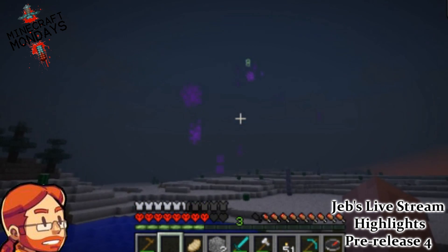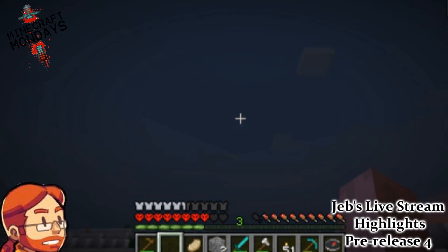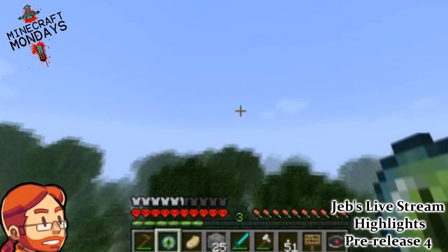During his livestream, he recommends getting to your highest point and then launching it into the air. It will start flying in the direction that the stronghold is, and once it drops down, you pick it up and relaunch it.